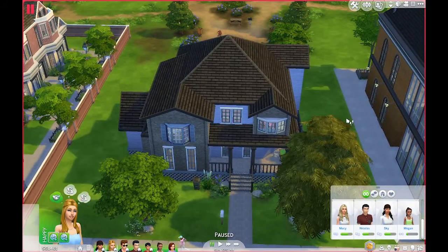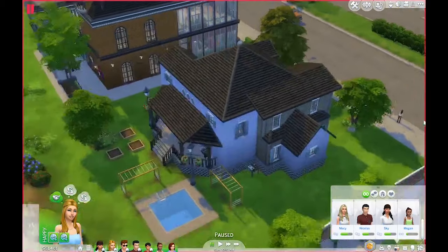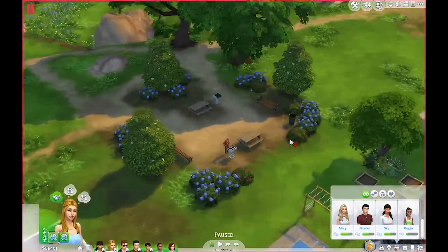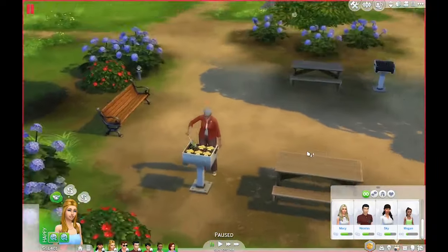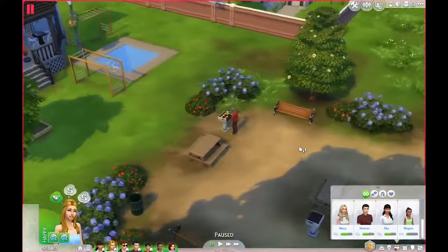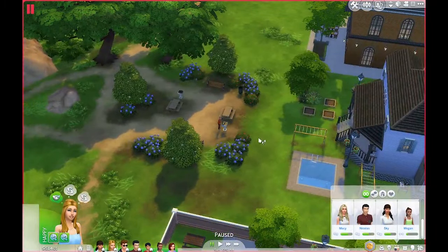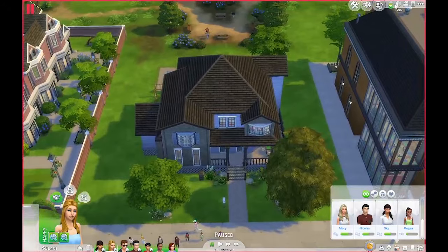This is the front of the house — let me turn around so you can see the side and the back garden. It actually connects to this little social community park area. There's an old lady cooking up some fruit, but I thought if they wanted barbecues or to meet friends, this is a really cool lot to have out the back.